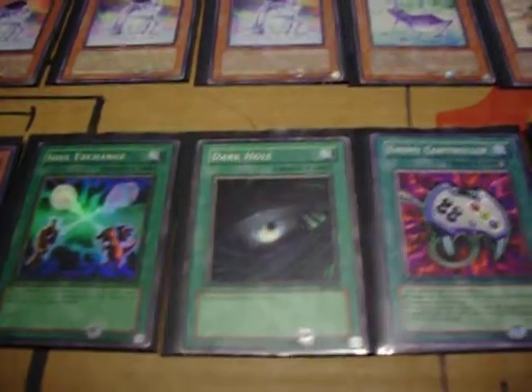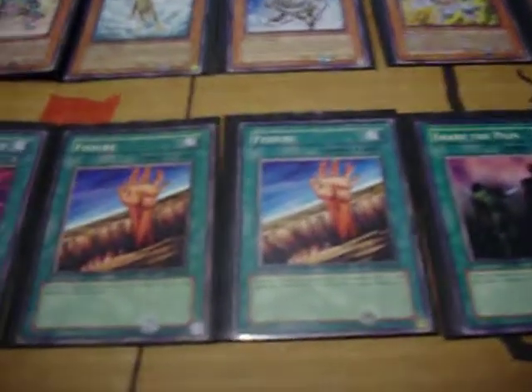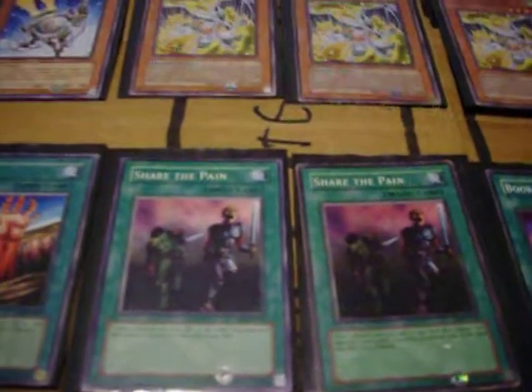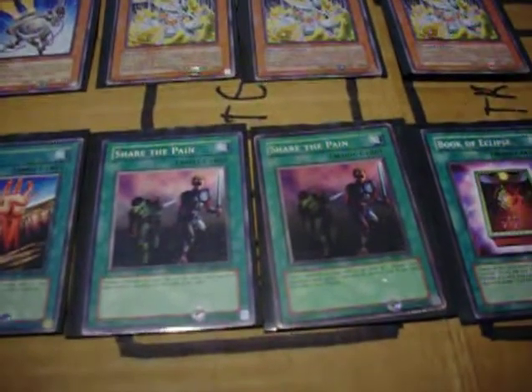Spells: still running Soul Exchange, I find it handy. Dark Hole for field nuke. Two Enemy Controllers, used with Rodentoten or Treeborn Frog for monster removal slash destroying. One Fissure. And Share the Pain — an old card I'm starting to really like. You activate it, tribute one monster on your side of the field, and your opponent must tribute one monster on their side. So I tribute Rodentoten — oh look, it can come back — and what are you going to tribute? The Brionac on your side? Awesome.